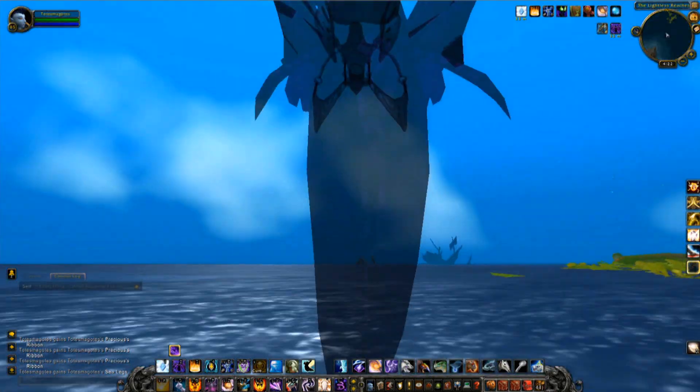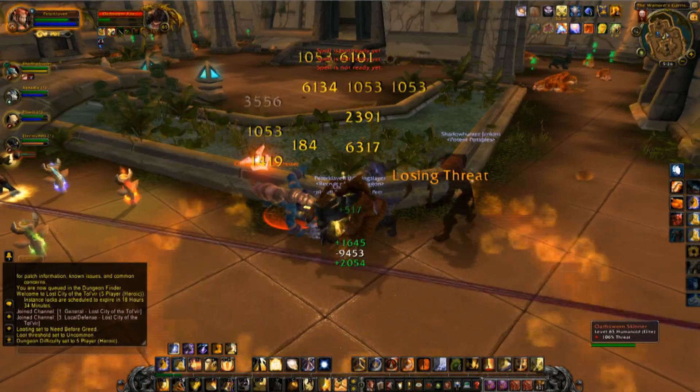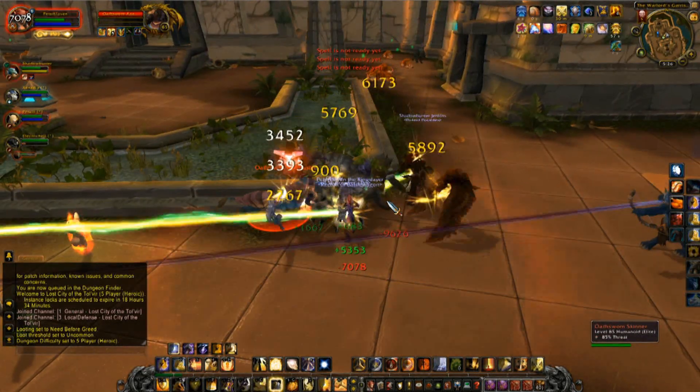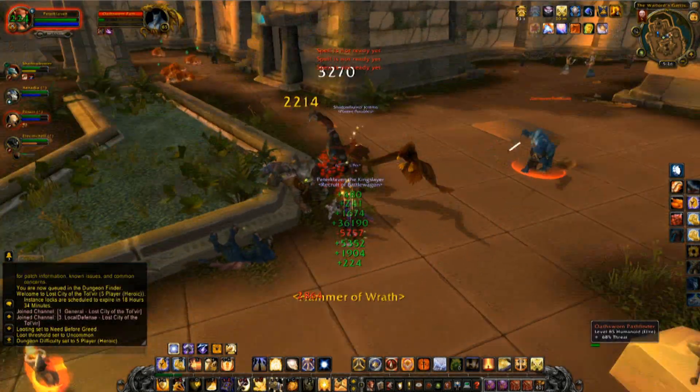As you level to around 84, you can enter what was my favorite of all the questing zones: Uldum. Uldum gives you that ancient Egypt vibe just perfectly. The creatures, quest lines, and general flow of the zone is a really good time.